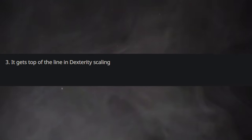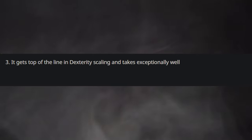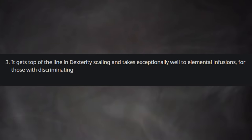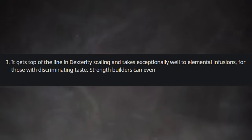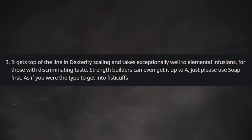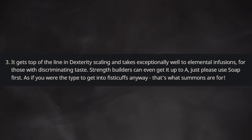3. It gets top of the line dexterity scaling and takes exceptionally well to elemental infusions. For those with discriminating taste, strength builders can even get it up to A. Just please use soap first. As if you were the type to get into fisticuffs anyway — that's what summons are for.